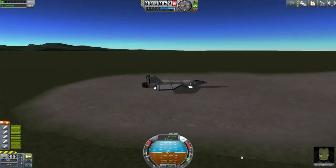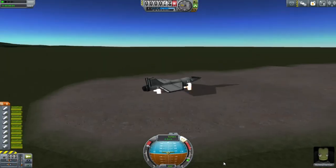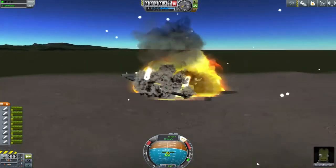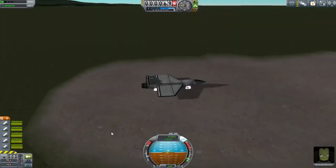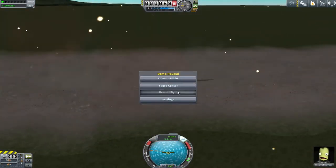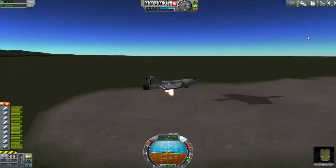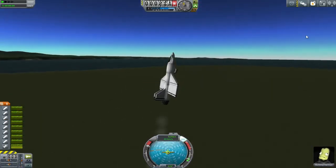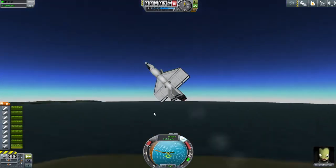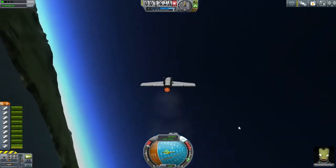Ladies and gentlemen, I'd like to welcome Rich Moll to Kerbal Space Program. He is our latest pilot going through all the simulations of the different aircraft designs that we're trying to get into the air using these separatrons. The testing process was quite extensive, but eventually we ended up with something that worked perfectly. When it was in the air I had full control, and the takeoff was more than palatable. I think this is the design we're going to work with.